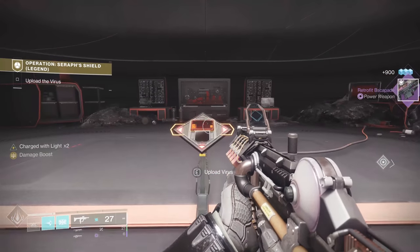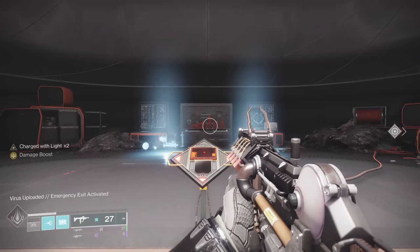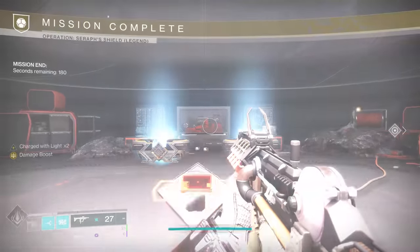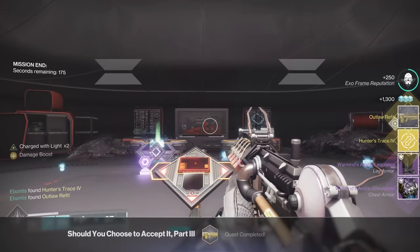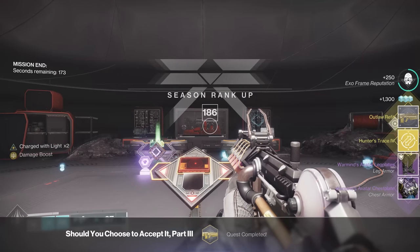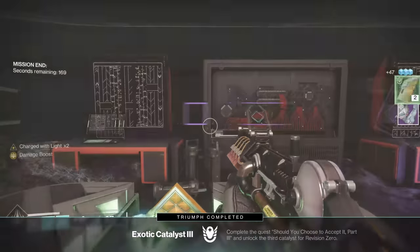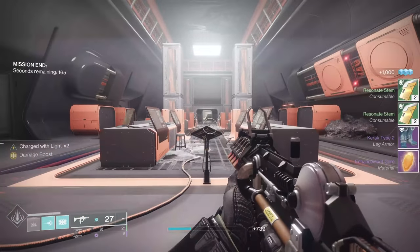The mission is over. We're going to upload the virus, and we should get catalyst number three, which is Outlaw. And there it is — Outlaw Refit and Hunter's Trace 4. So the weapon should be as powerful stats-wise as it's going to get, and we've also got the third of four catalysts. Next week we should get the final one.